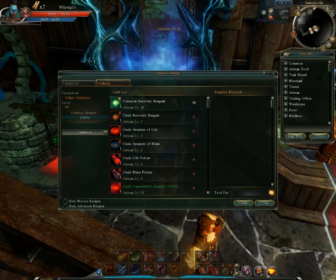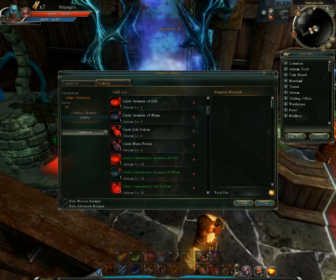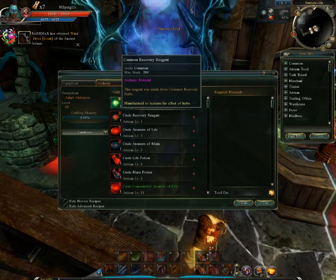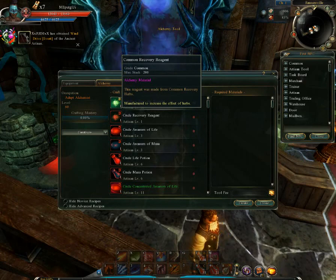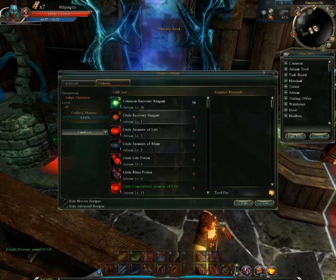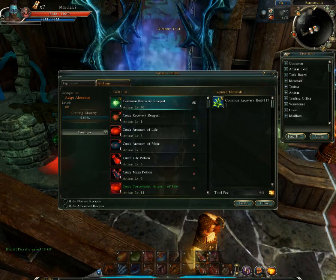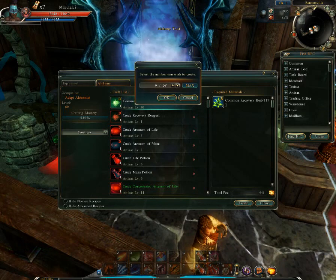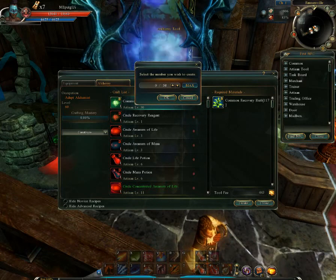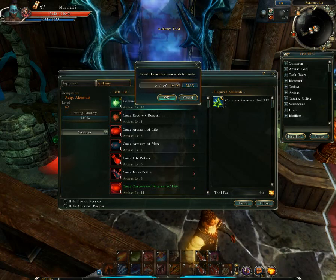So go here — this is where you get pots or whatever you want to make. Just imagine this is grade D, not B — my bad. If you're starting out, imagine a D instead of a B. The only reason mine is B is because I'm high enough level. You guys will start with D. You double-click it, click create, and put in how many you want — pretty much max so you can level up. I'll just put five real quick.